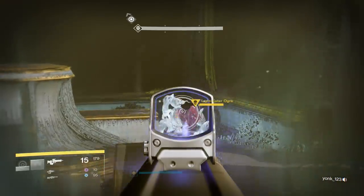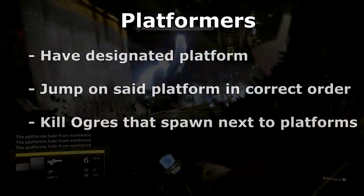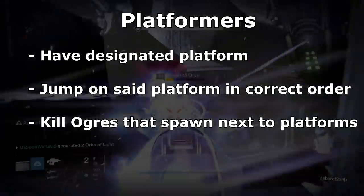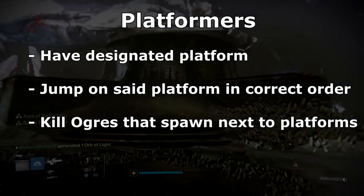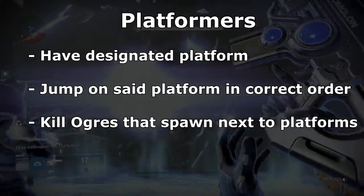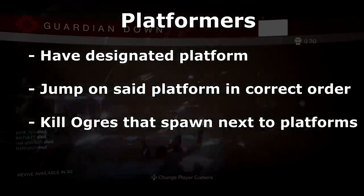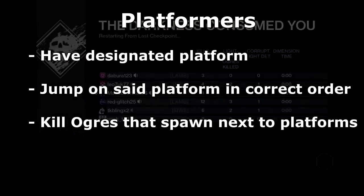So to kick things off, let's talk about the roles that need to be filled by your team during the Oryx fight. The first role is the platformers. These are people that have their very own platform and are in control of it. When you go into the Oryx room, you're going to see four platforms — two when you immediately walk in and two a little further down. Four people need to fulfill this role to take control of and activate each platform, and to kill the ogre that spawns by their platform.